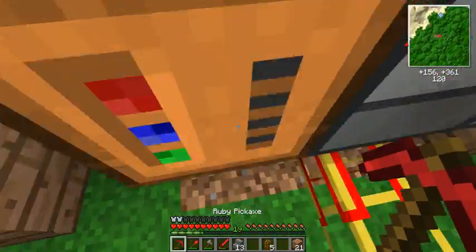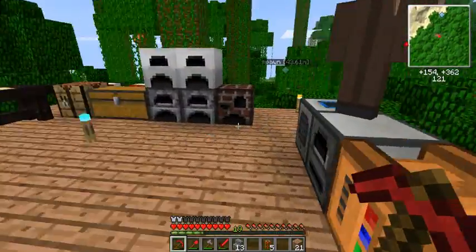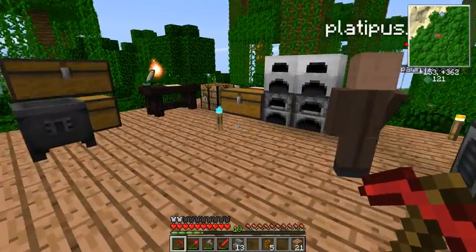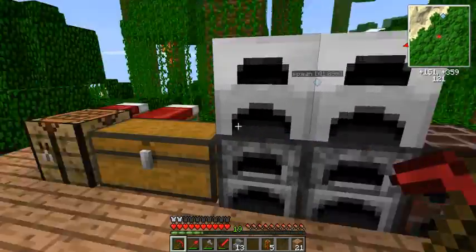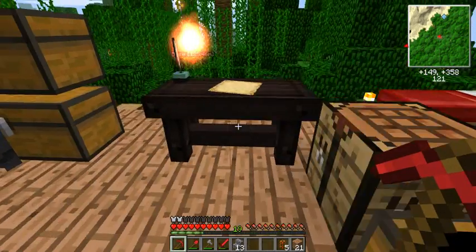It constantly uses energy and that's not ideal, because we are going to waste some energy. It's not going to be a problem in the future, but right now it's essential. I'm going to store these things in the different chests.